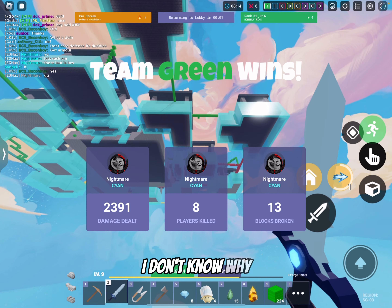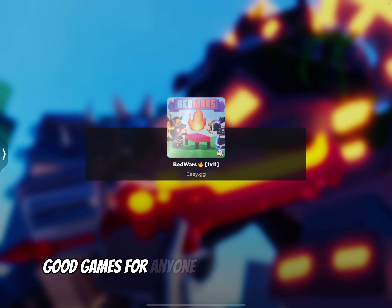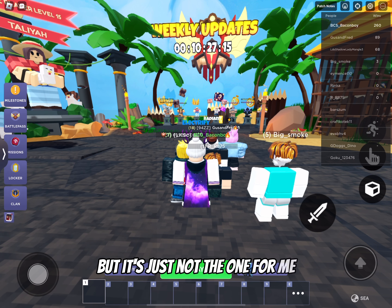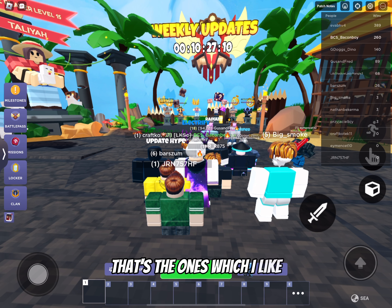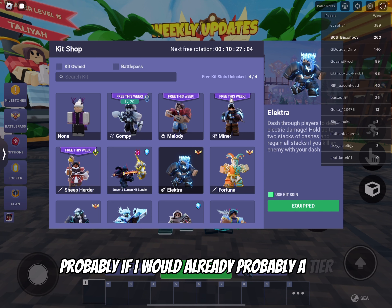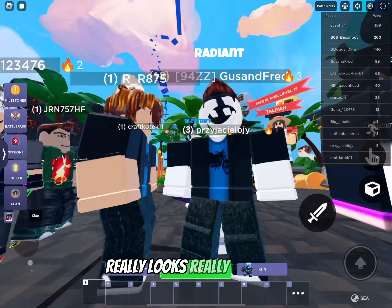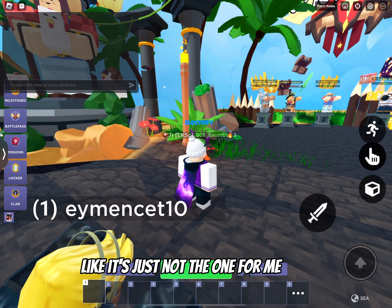We did so well, guys! I love this kit, man. I'm clicking lobby and it won't even load. We did so well! Overall this kit is really good — good games to anyone who played. I like the kit, but it's just not the one for me. My favorites are Fortuna, Evelyn, or Hannah. But this kit is still okay — probably A tier, yeah. The kit looks really cool overall.